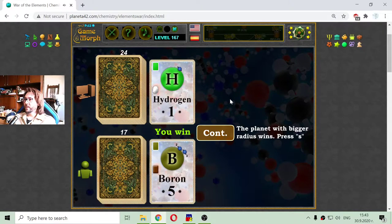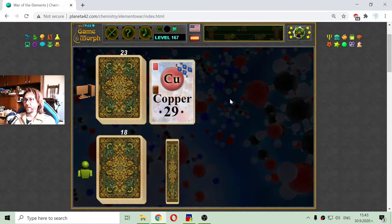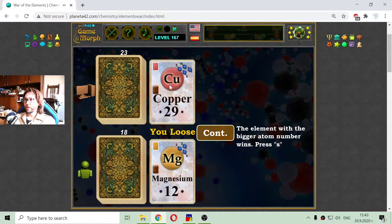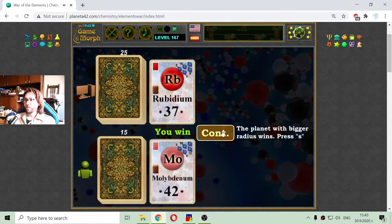Hydrogen is a reactive nonmetal and I have boron, which is a metalloid — I will take that hand. Again copper, a transition metal, and I have magnesium, an alkaline earth metal. Strontium and oxygen, rubidium and molybden. Molybden is by far the most powerful card in this game, because the cards go up to number 42.